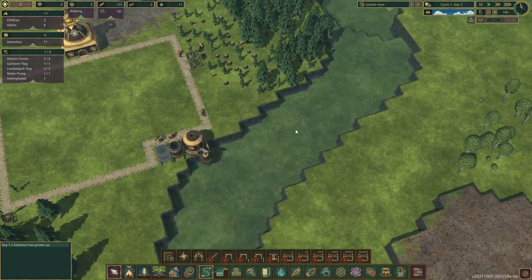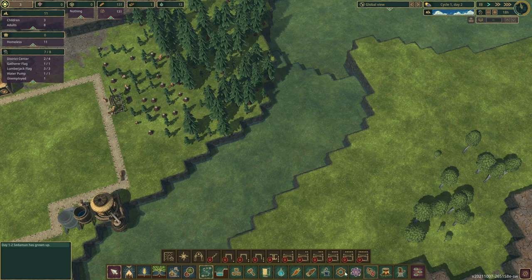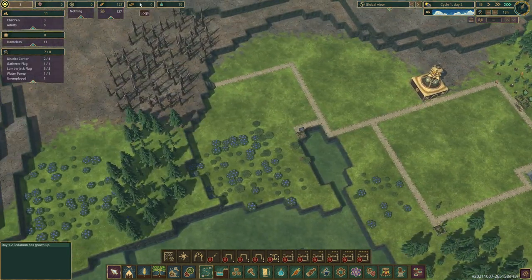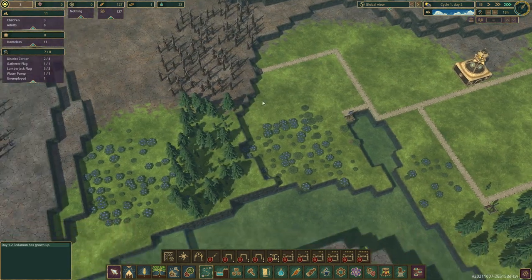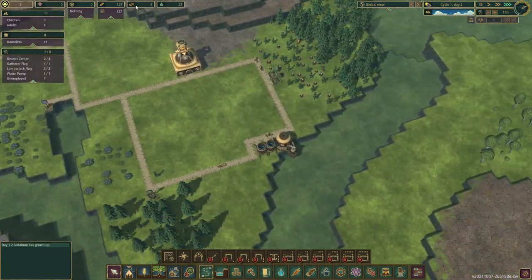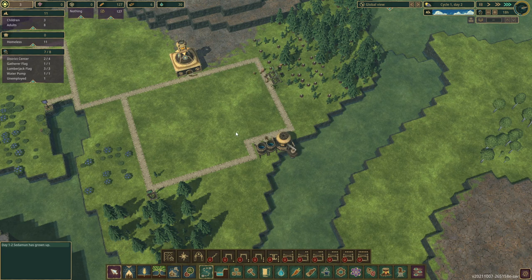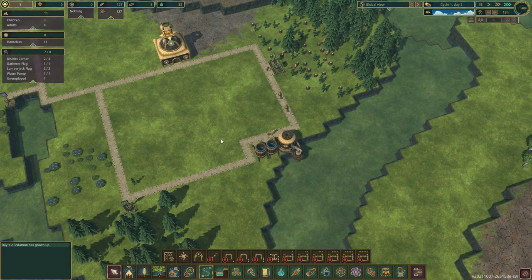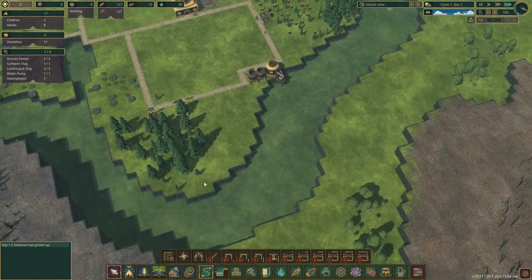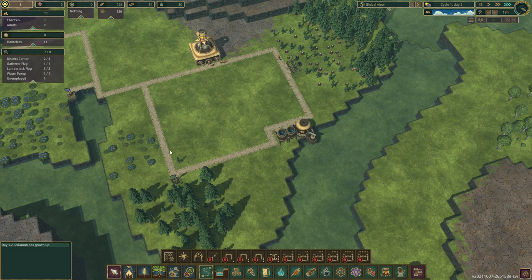I think I might build a dam first, because that is going to be incredibly important. That is going to take a fair amount of wood, specifically logs. When the drought comes, it is going to be really bad. We don't have a ton of wood sitting around right now, so there's not much reason to queue up extra construction. Priorities are going to be more sustainable food by having a farm, as well as getting a dam in place for the inevitable drought, so that not everything dries out.